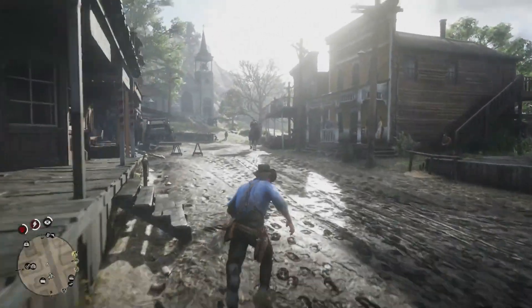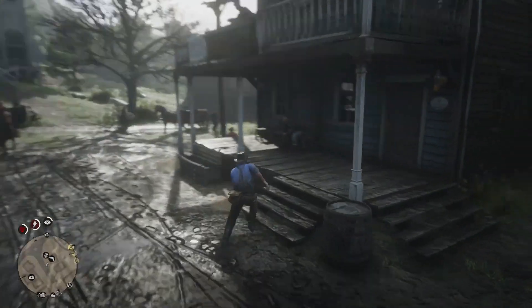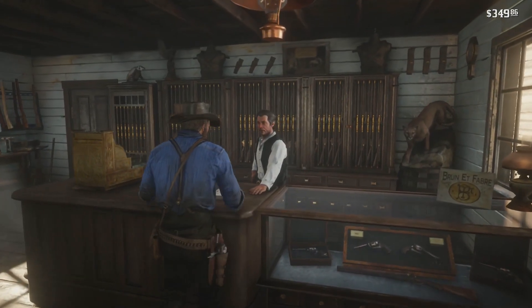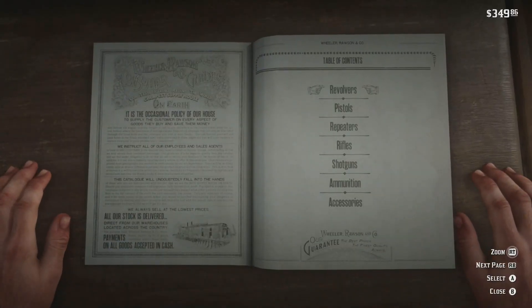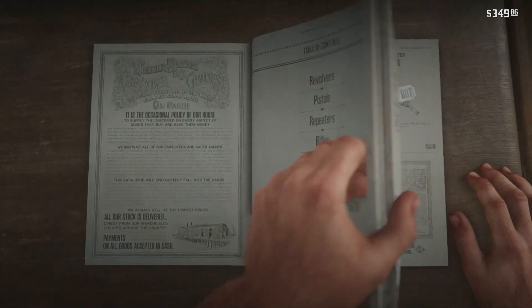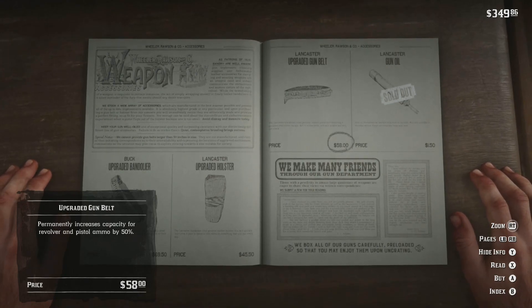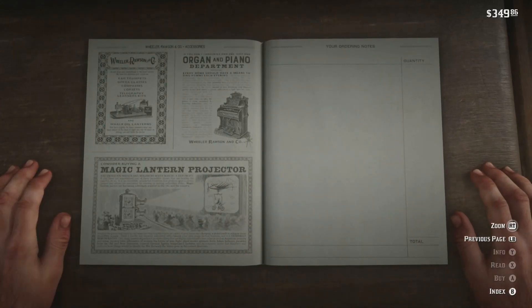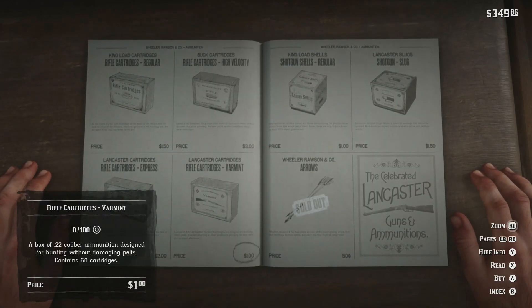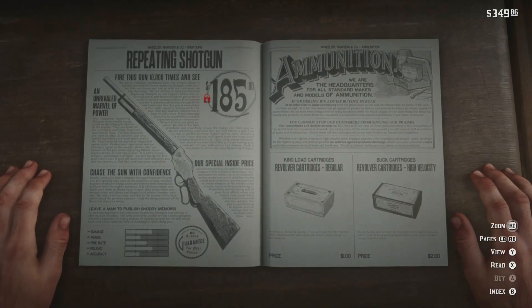That's the general store - just food and basic supplies. Walking past, there's a bar on the left and a barber's. Over here we have a gunsmith. If we browse the catalog we have revolvers, pistols, repeaters, rifles, shotguns, ammo, and accessories. The accessories include an upgraded gun belt which permanently increases capacity for revolver and pistol ammo by 50 percent. There aren't many accessories but you can buy all the ammo and arrows here.